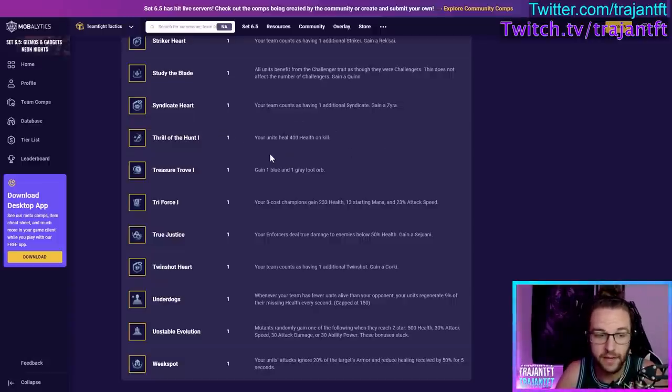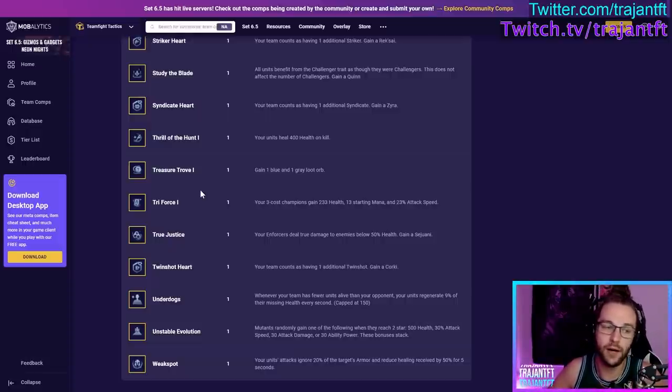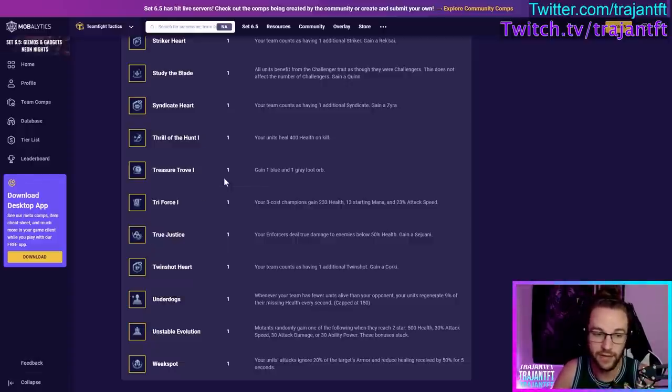Thrill of the Hunt is better than Celestial in the early game, not as good as Celestial in the late game, but generally very good to take all the time. Treasure Trove — you get a blue orb and a gray orb, which could be a Neeko's Help, gold, some units, etc. Very good to take early game because it helps you build an econ advantage. Taking it later is a little harder, but fine too.